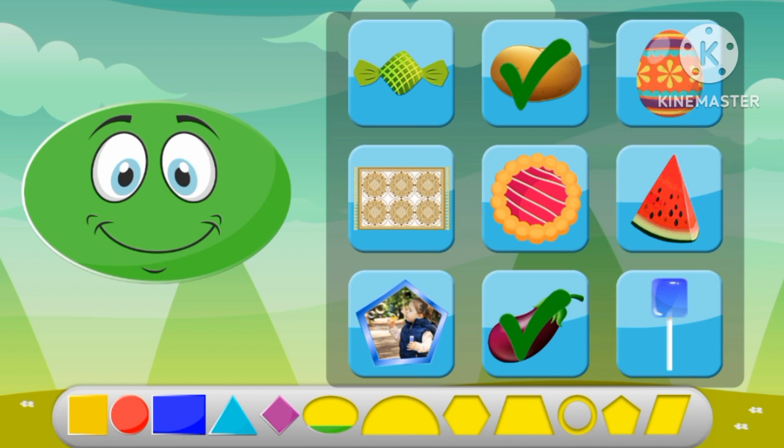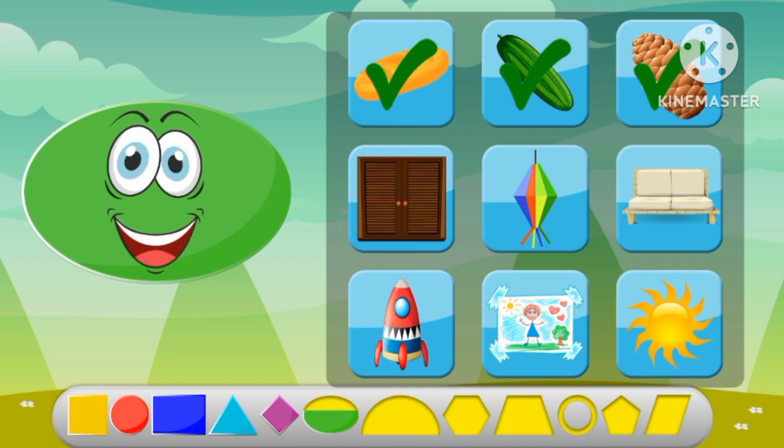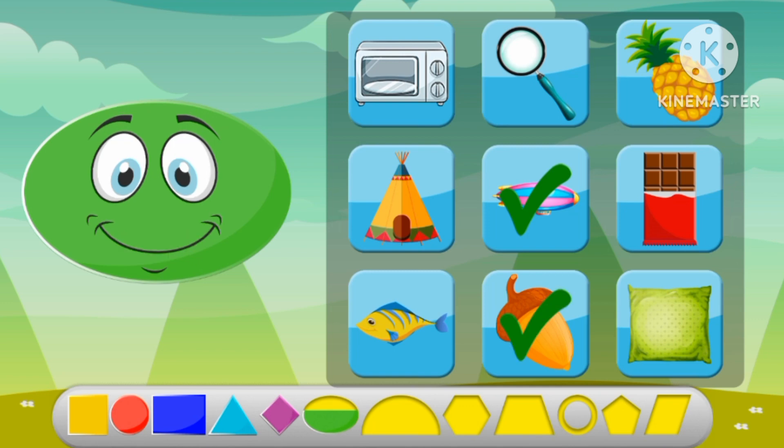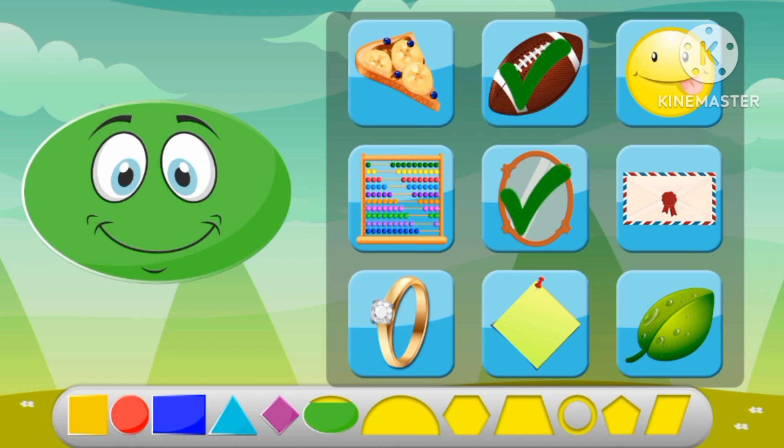Let's find all of our shapes. An egg, an eggplant, a potato, an egg, a bread, cucumber. A flying air balloon, an acorn, a pineapple. A lucky ball, a mirror.